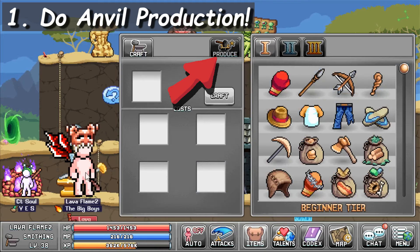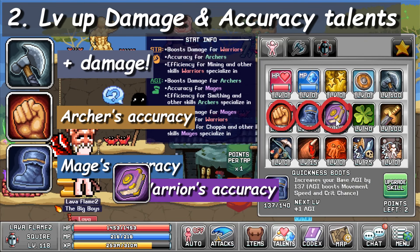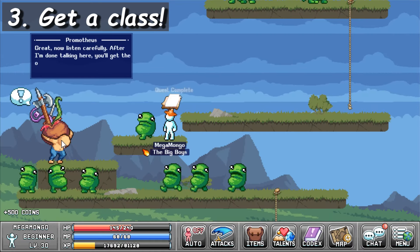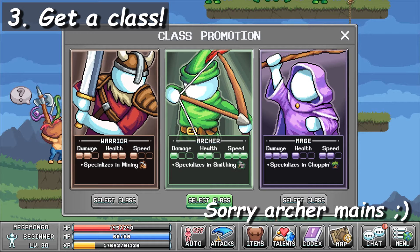Always be producing anvil items on all your characters all the time. Put your points into Sharpened Axe, and some into your Accuracy stat if you start missing. This is a very straightforward and solid strategy if you don't want to pick your own talents. Get a class from Promotheus — can't stress that enough. You should probably choose Warrior for your first character, then Mage, then Archer, but it's kind of up to you.